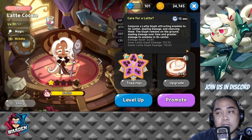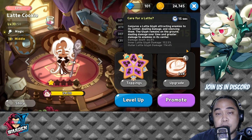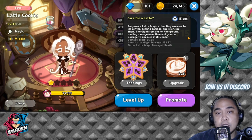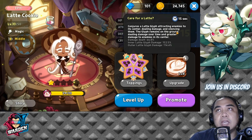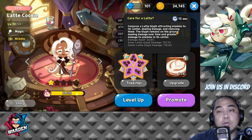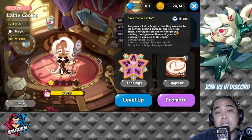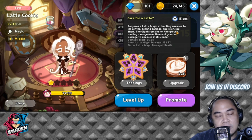The glyph stays on the ground dealing damage over time and greater damage to enemies in its center — it's like a swirling glyph that sucks enemies in. Unlike a normal spell, it stays there until that portion of the battle ends. Latte Cookie's damage is lesser compared to Espresso's, but her key ability is silencing enemies, preventing them from casting their own skills. So she has to cast her spell first.